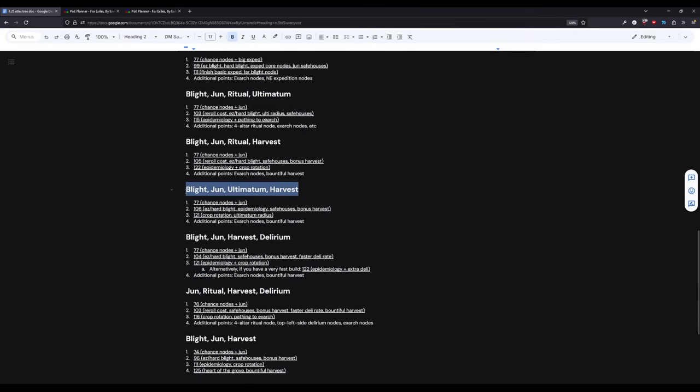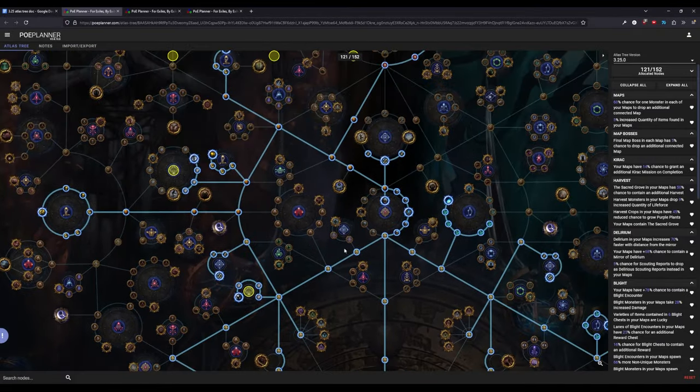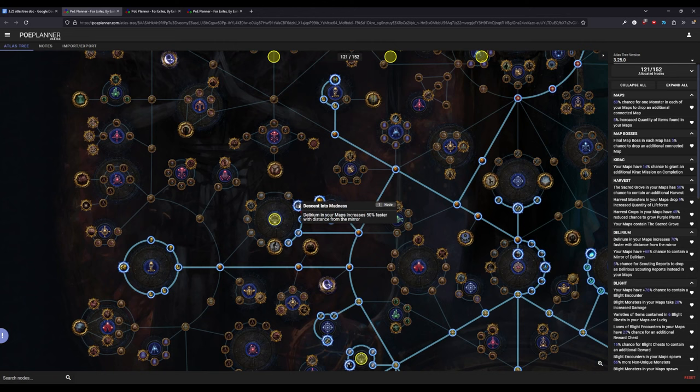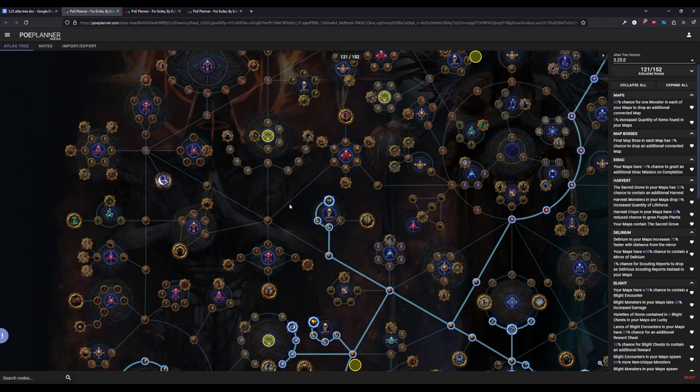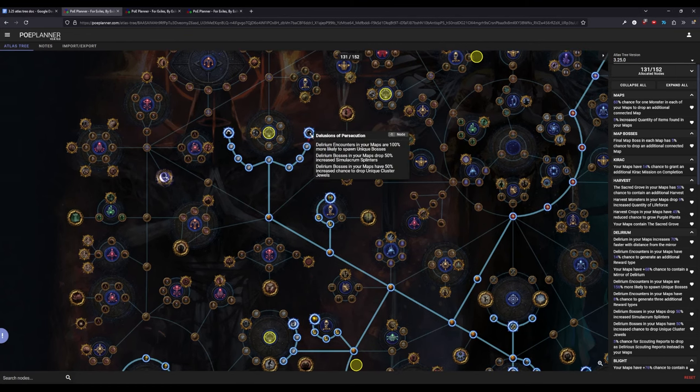I've added a tree that does Blight, June, Ultimatum, and Harvest if you're capable of doing Ultimatum. I also began adding Delirium. I treat Delirium like a side mechanic that just shows up in the map and gives a little extra loot. The only Delirium nodes I notably take are the chance nodes, the faster Delirium node, and a small chance node. If you don't want to do crop rotation with Harvest, you can also grab nodes that make Delirium harder but are decent payouts.